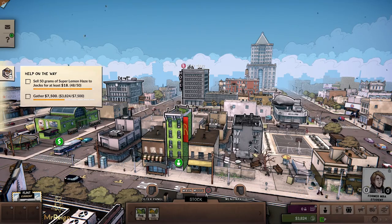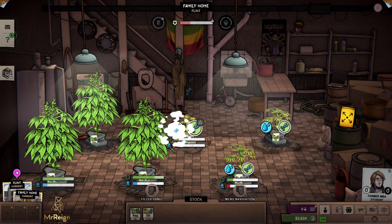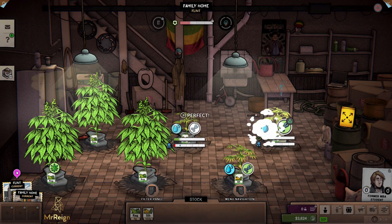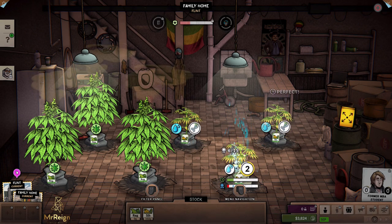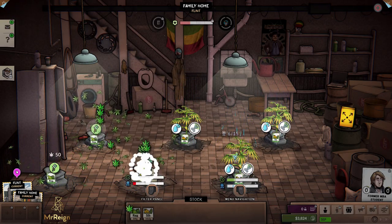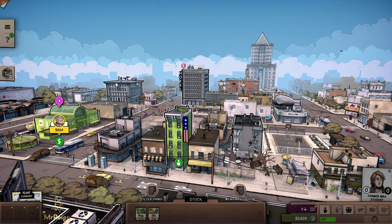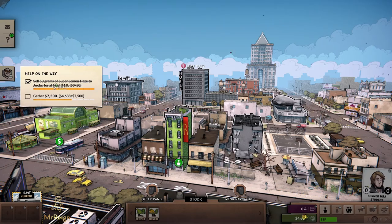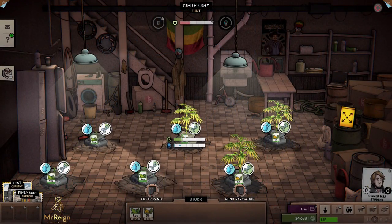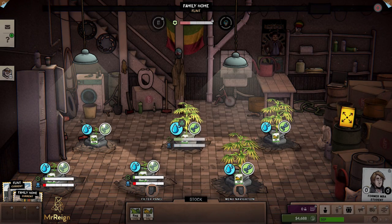Objective: gather $7,500 selling to the Jocks — that's going to happen anyway. This is going much more smoothly than the first time, mainly because I'm taking much better care of the plants personally. When you get employees, there's still a time delay for them to do actions, whereas you can do it immediately — and that's what matters at this early stage of the game.